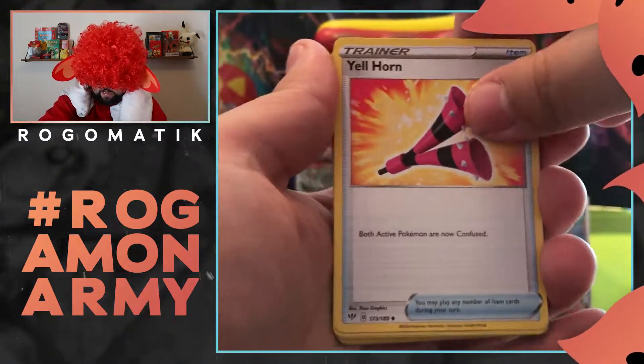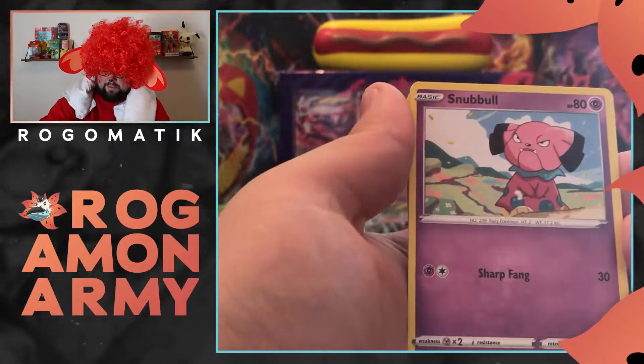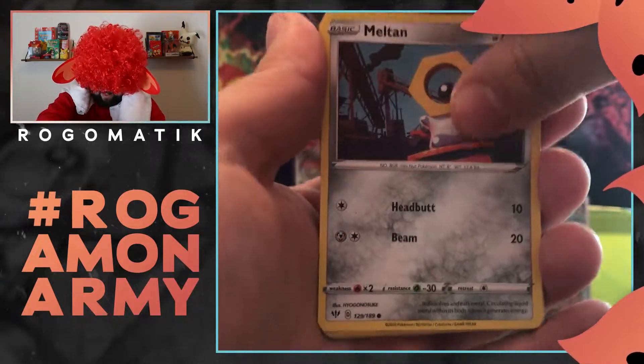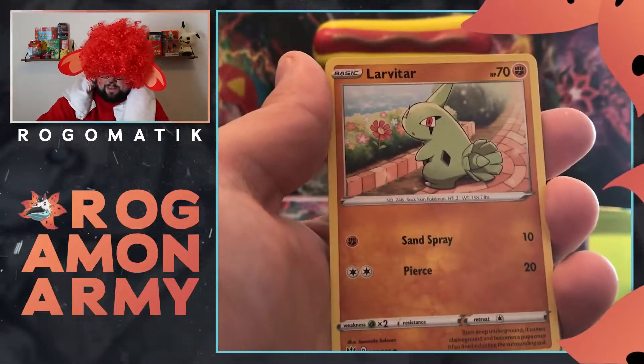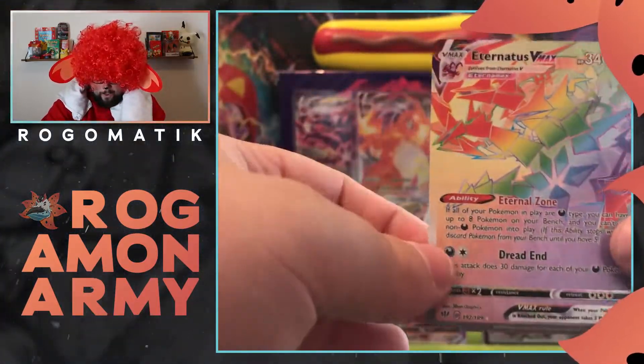That's okay. We got the Yellhorn. Flaffy, Carvanha. Thanks again, guys, for joining me in the second half of the video — you get two videos this week. I figured it would be good to split up the box. And for the final one — woo-hoo-hoo!